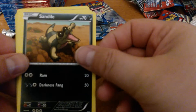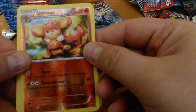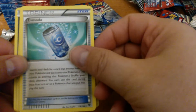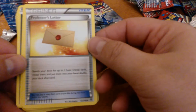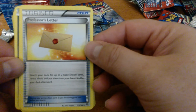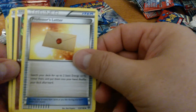Jigglypuff, Sandile, Diglett, Talonflame, Ekans, Reverse Holo, Simisear, Cloyster, Evo Soda, Spewpa, and a second Professor's Letter! Let's see how many Professor's Letters this box has — maybe this will be a good one for Professor's Letters. And Jigglypuff.